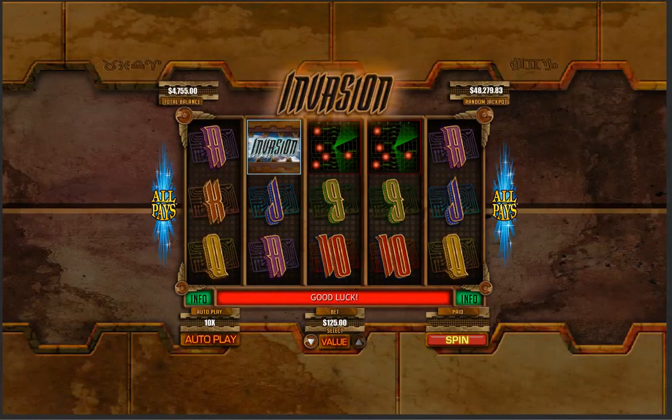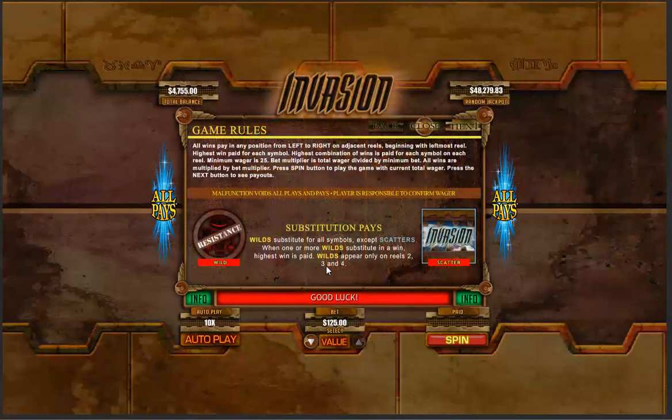Alright guys, this is Invasion on Bovada. We're starting with $4,755. I know it's a big balance to start with, but we're max betting at $125. It's an all-pays game. We're looking for three of these Invasion symbols, and let's run through the pay table real quick.